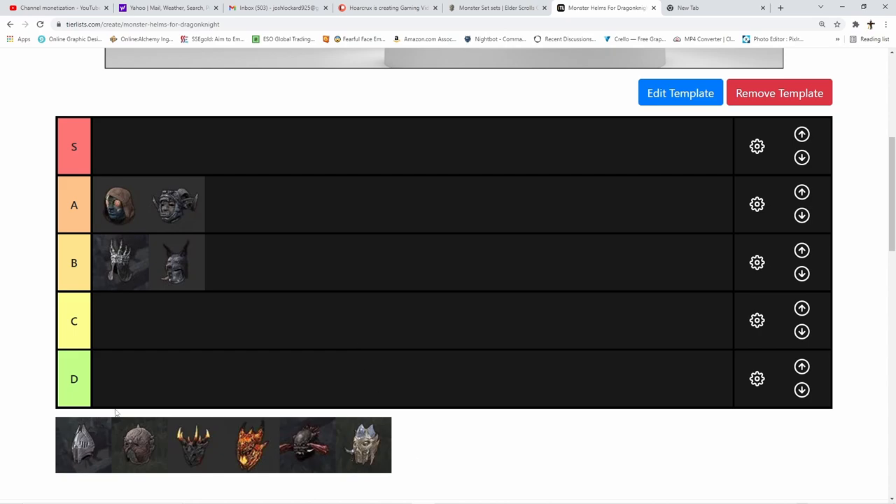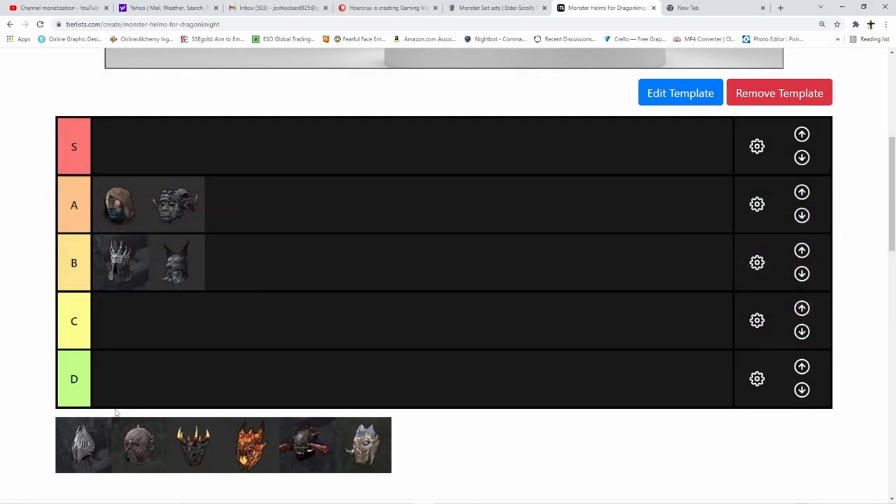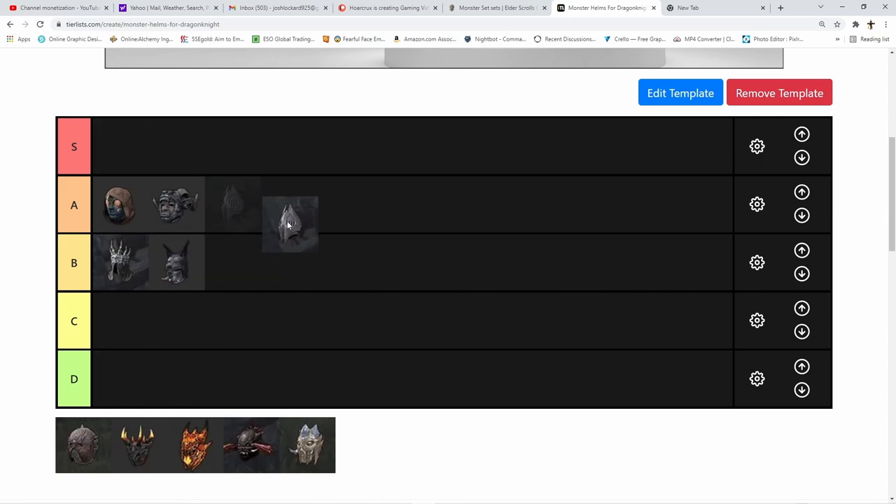Next is Engine Guardian. The one-piece gives you health recovery. The two-piece: when you use an ability that costs resources, you have a 25% chance to summon a Dwemer Automaton to restore 550 stamina, magicka, or 2,000 health every 0.5 seconds for six seconds, once every 10 seconds. It actually seems to proc faster — possibly a bug or outdated tooltip. Engine Guardian has been around forever, helps sustain, is fairly tanky, and eats ultimates like Ink Caps and Meteors. Placing it in A tier.